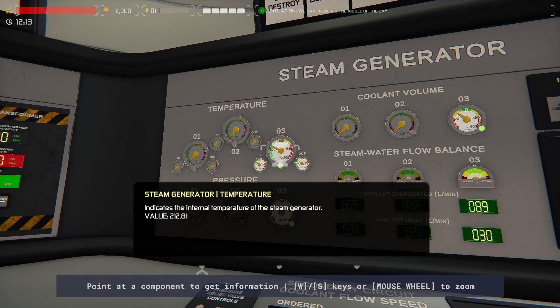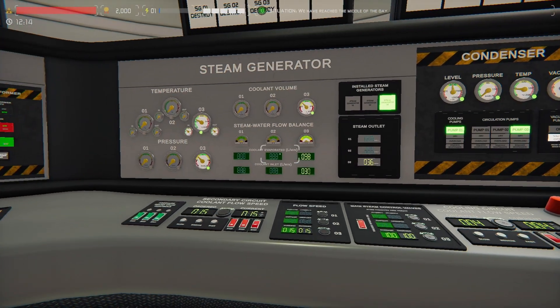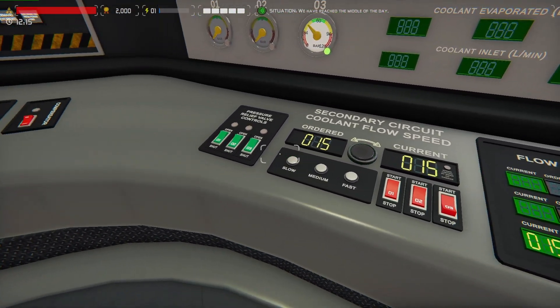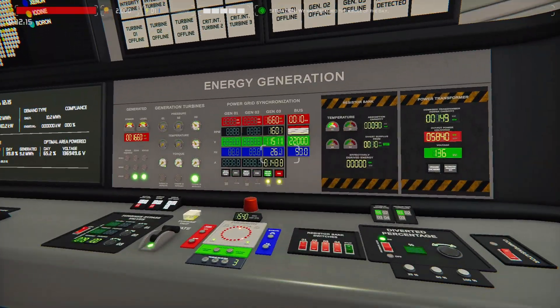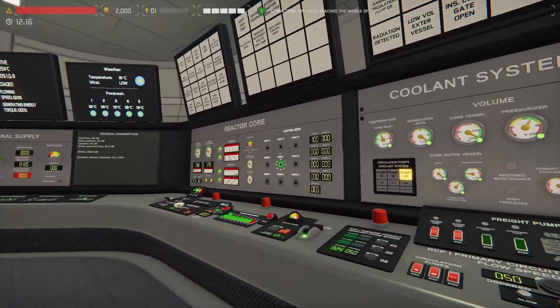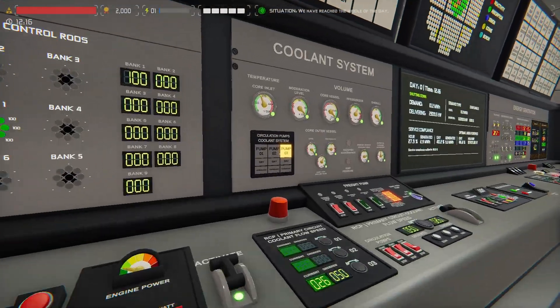Let's set our primary pump speed to 50 to help speed up that cooling. That will have the secondary effect of heating up the steam generator slightly, so we're also going to increase the condenser cooling to get that down as low as we can as quickly as we can. We will put our secondary pump at 25.